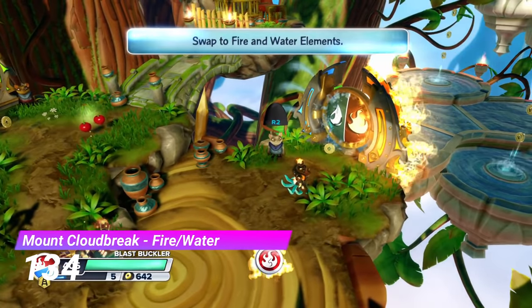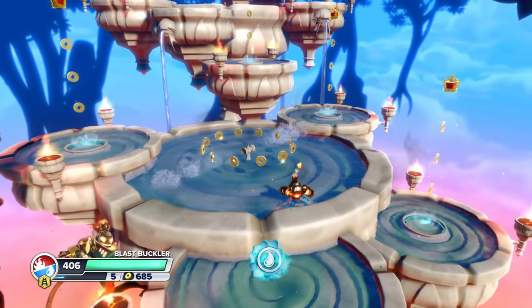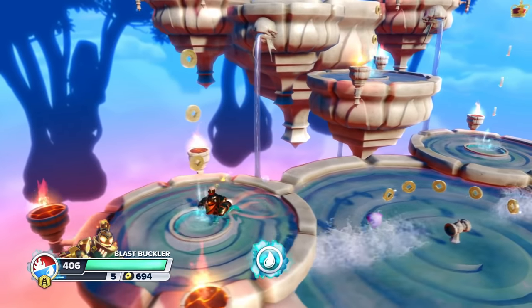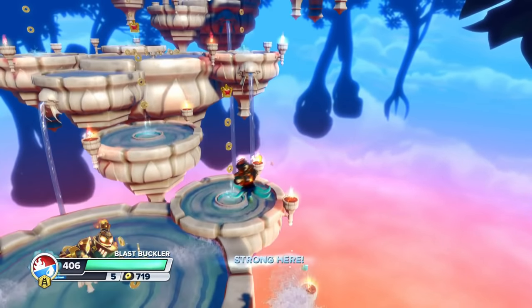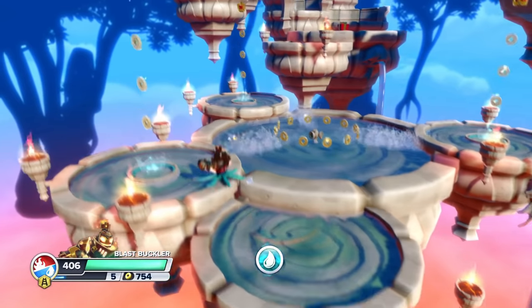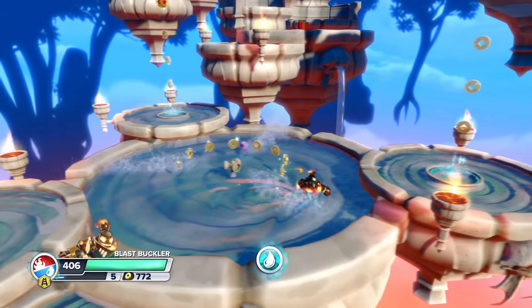Now onto the Fire and Water Gate from Mt. Cloudbreak. If this was just a water gate it would be decent, but the fact that it's supposed to introduce the new dual gates yet has absolutely nothing to do with the fire element is completely stupid. Just keep the water platforms but then have fire obstacles — it wouldn't have been that hard, guys.